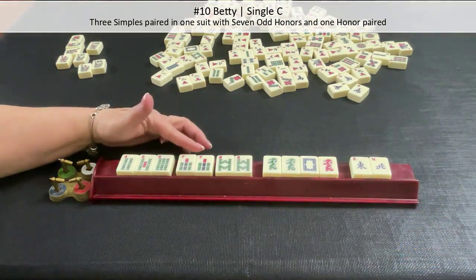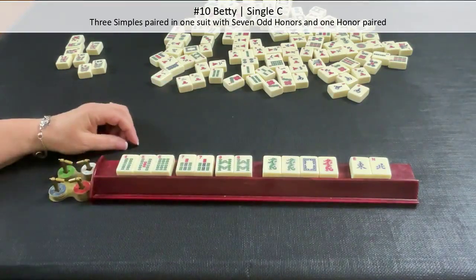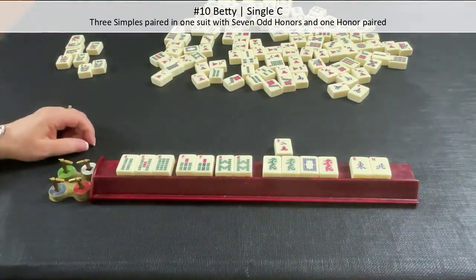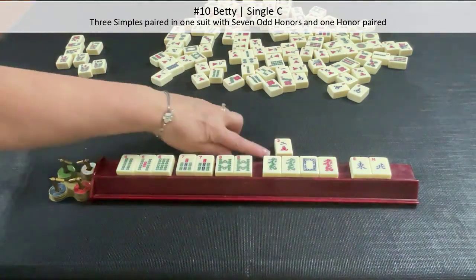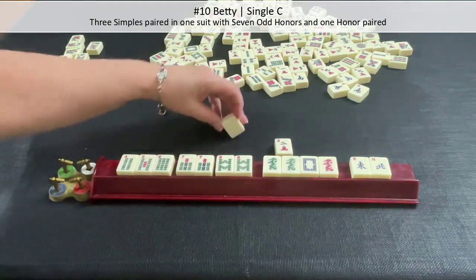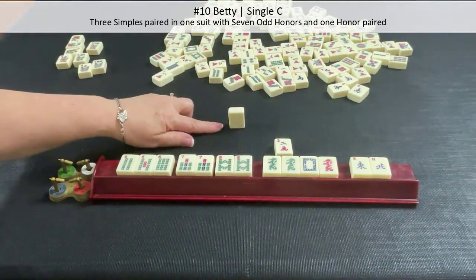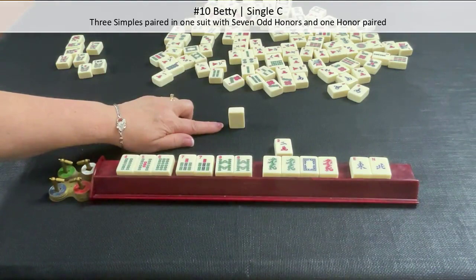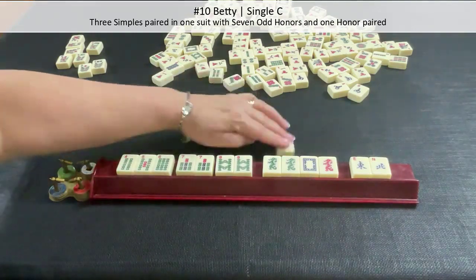Betty is three pairs in one suit with one of each wind and dragon and then any honor paired. They're not ready to win but got close. Score this: you don't get anything for pairs of number tiles, but you do get score for a pair of dragons — two points. That's all they have. You cannot double a two, so even though they're cleared to one suit and honors, which is one double, you cannot double a two or four. So they have zero points.